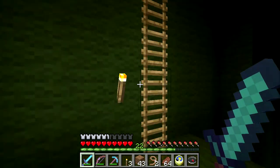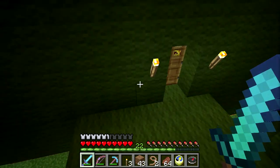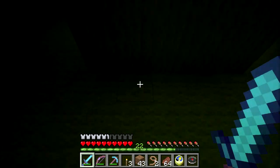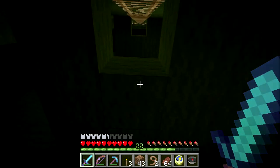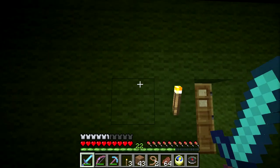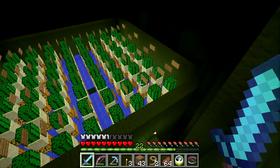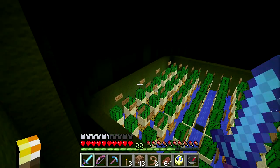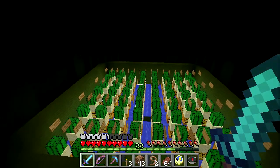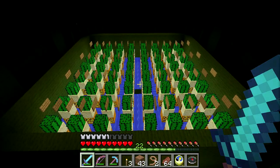Pretty straightforward. I have six layers. Up here I left the top off this one - I didn't want to have to light up the top of this, and one of these is a fair amount - it's like five and a half stacks of wool. I didn't want to have to slab it or light it up. So this is what each layer of the farm looks like.